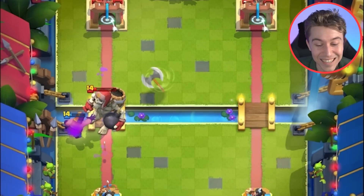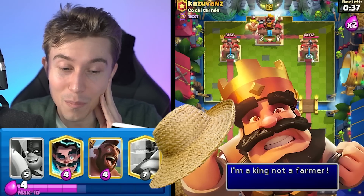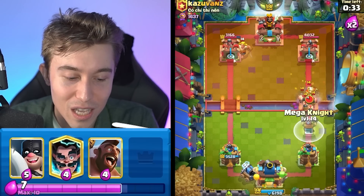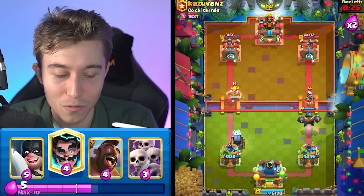Alright, we're going to follow up with the sparky in the back. Whenever you're playing against mother witch with a golden knight, it's always a scary situation. I should have postured my mega knight slightly off to the center because I saw the magic archer go in — I could have dropped it here and that would have been fine. It's totally okay though, we're going to go in for this.